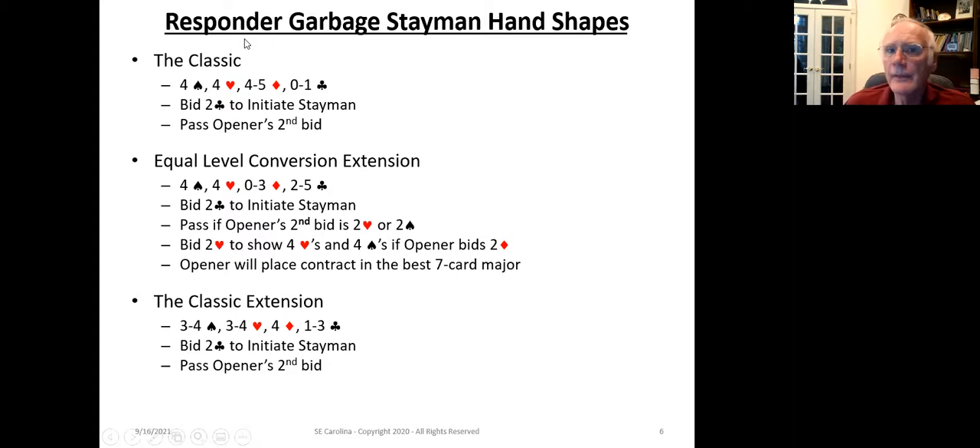In the classic version of Garbage Stayman, you have four spades, four hearts, and four to five diamonds and zero to one club. So if your partner bids two diamonds, two hearts, or two spades, you don't care — you're just going to pass, because you know you have at least a reasonable fit.